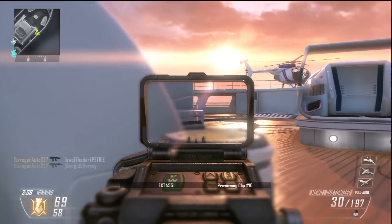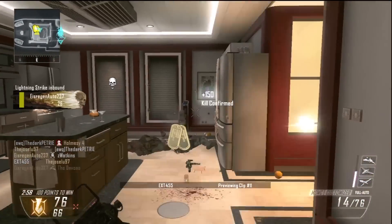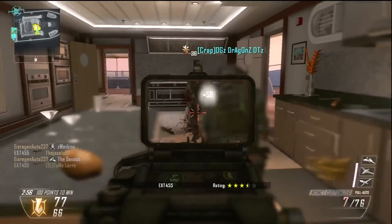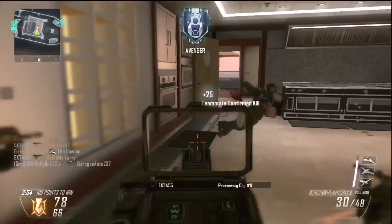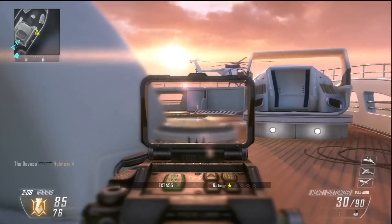I'm also using quickdraw with it, and fast mags. That way I can ADS just that little bit quicker. If I'm using an attachment which is heavily involved with me ADSing, I want to ADS as quick as possible. And obviously fast hands, because I'm not running a secondary and I want to reload just that little bit quicker.